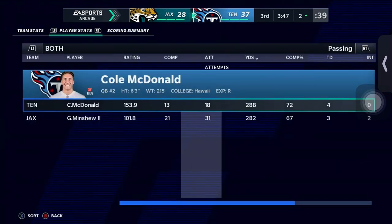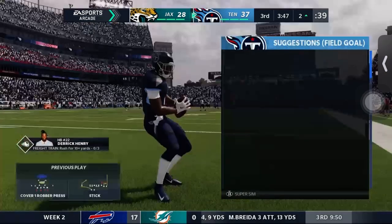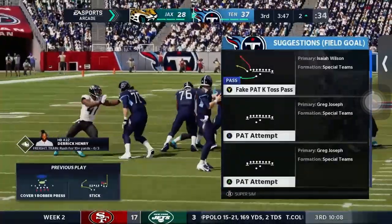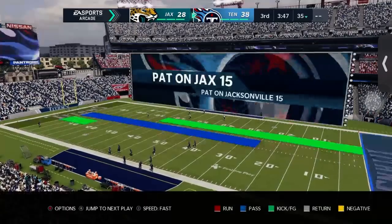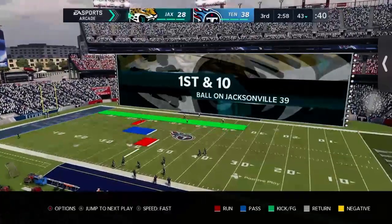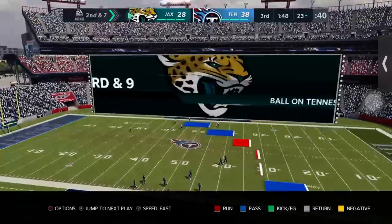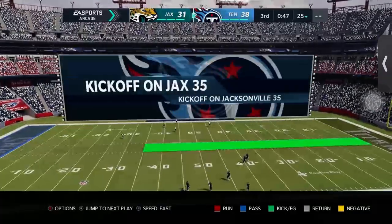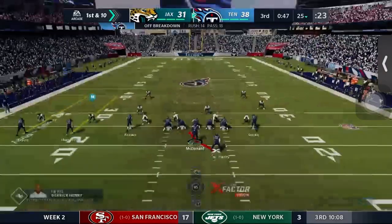He's already thrown 67 yards more than in the game against Denver. It's now 38 to 28, we've got back up by 10. The defense is iffy — it's having its plays and letting up some big plays. Now Jacksonville makes it a 7-point game with a field goal. It's 38 to 31 with 47 seconds left before we go back to simming.